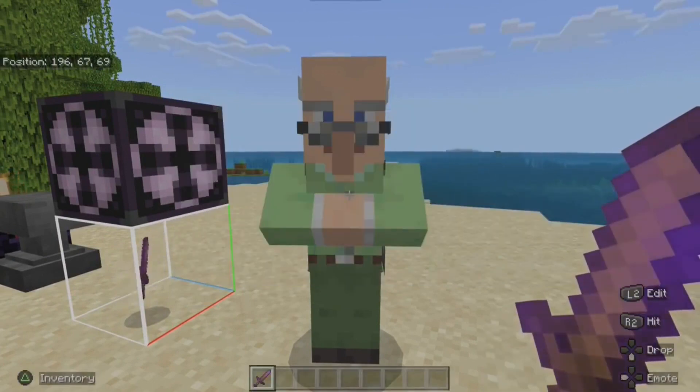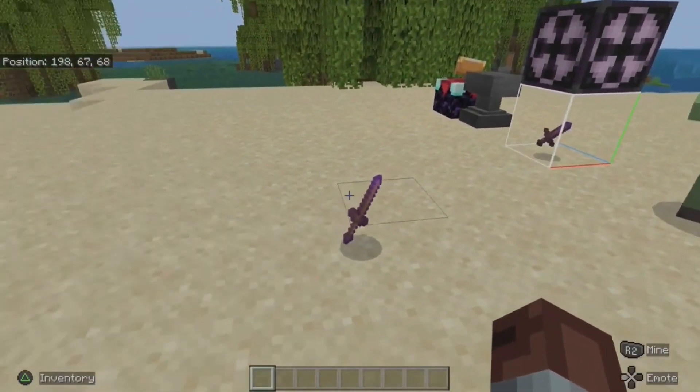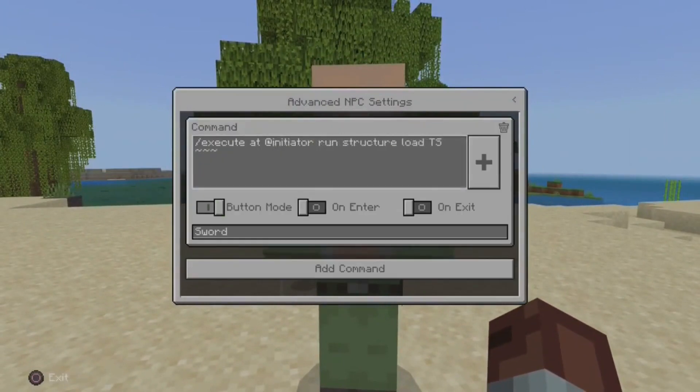This works for the nearest player to the NPC, but you can target the person clicking the button by using '@initiator' in place of '@p'. Now let's test that's working.